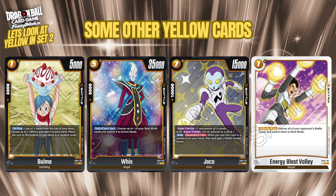The 5-drop Whis is very strong: 35k power with 5k combo, and during your turn you can choose one of your rest mode cards and switch it to active mode. Crucially it says 'rest mode cards' — meaning it can be your energy, your battle cards, or even your leader. This adds nicely onto Frieza's effect which untaps two battle cards, and Whis can untap any one card type. Really cool and flexible.